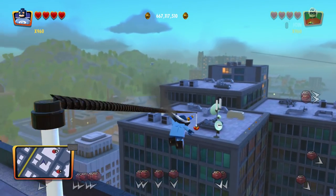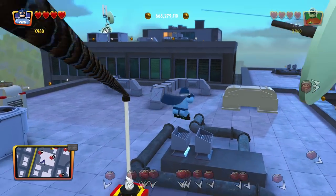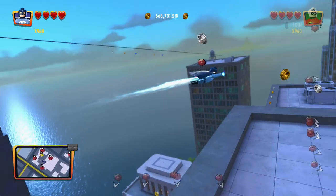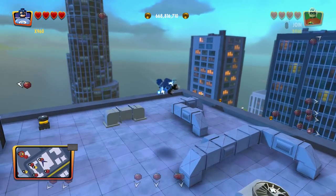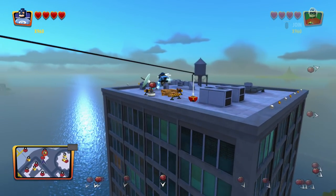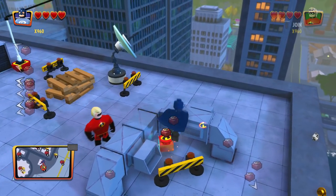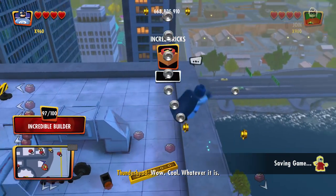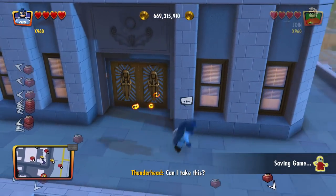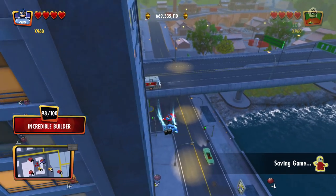Let's go ahead and slide on down this way — it might be a little bit faster. Check out what's gonna be on this building. Doesn't seem like there's anything up on top of these buildings. Let's go ahead and get this one. 97 out of 100, we're really getting there. There's another one on this building, and some gold bricks and a red brick all the way down this way.